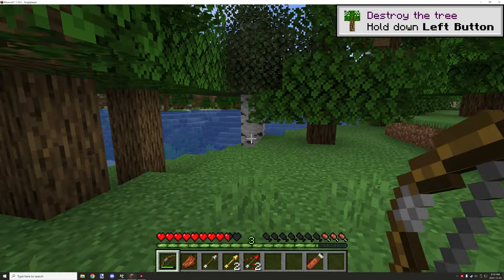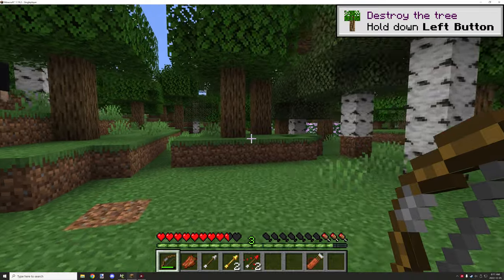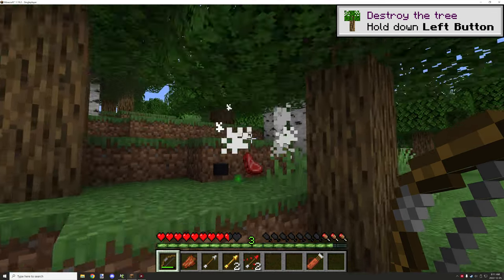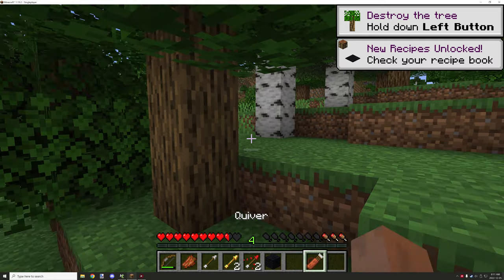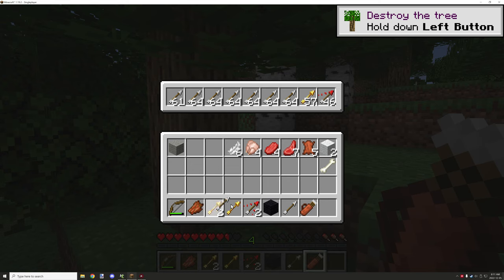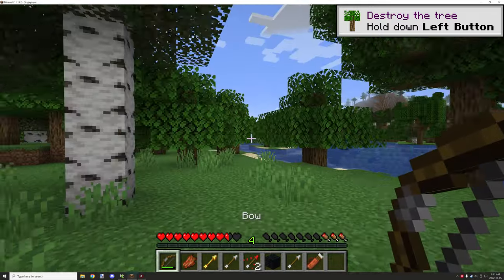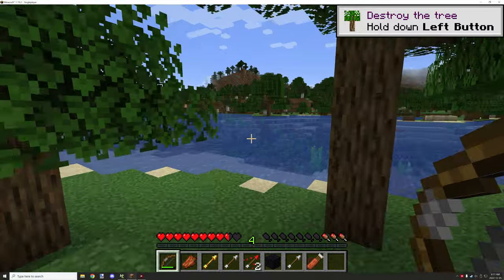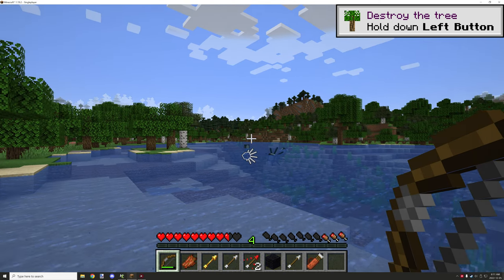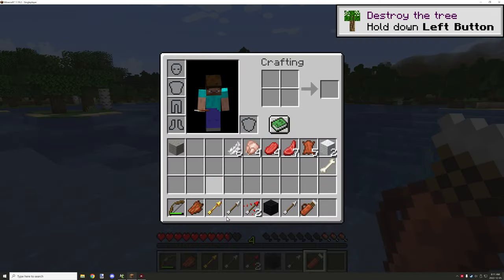We have a couple of sheep here. If we shoot it with the spectator arrow — well it just died — but it will put a new one into the inventory. This was just regular arrows so it'll shoot a regular arrow instead. From our regular arrows we shot two arrows, so it'll put only two of those in. If we want to use spectral arrows we'd move it over to that slot — and there we go, the arrow actually worked and we're down to 58.